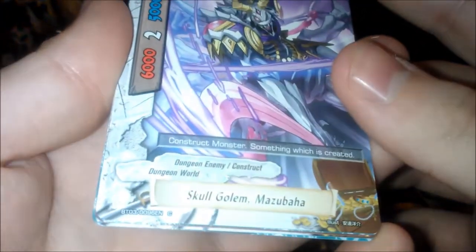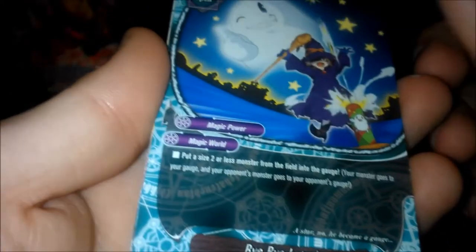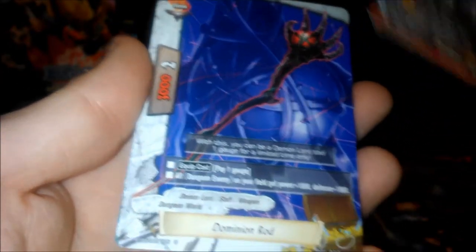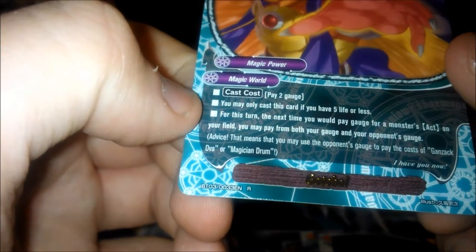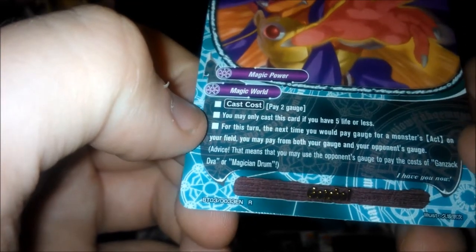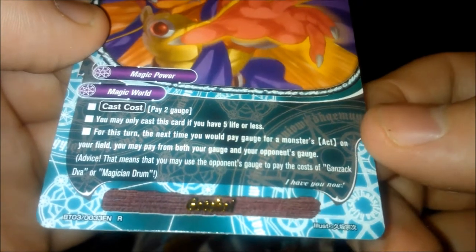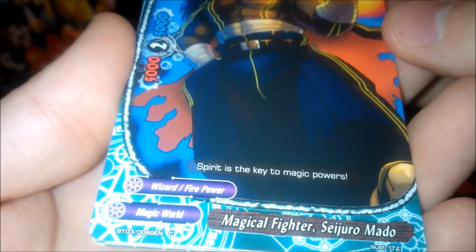As I was saying in my other videos, if you've got any interest in this whatsoever, please give it a go — it's not that expensive to get into either. Skull Golem Mazu. Dragon Knight Nagakura. Even Dominion Rod and Gotcha — this is a cool card. For this turn, the next time you would pay gauge for a monster's ACT ability, you may pay from both your gauge and your opponent's gauge. So you can use their gauge to pay for your cards — how cool is that!